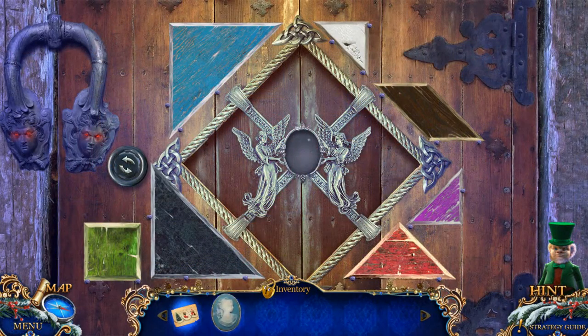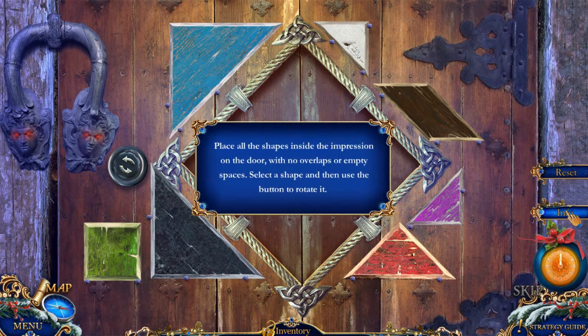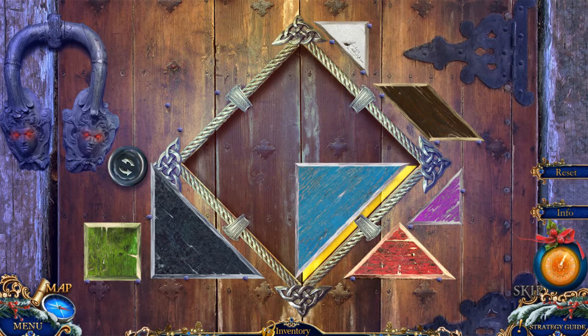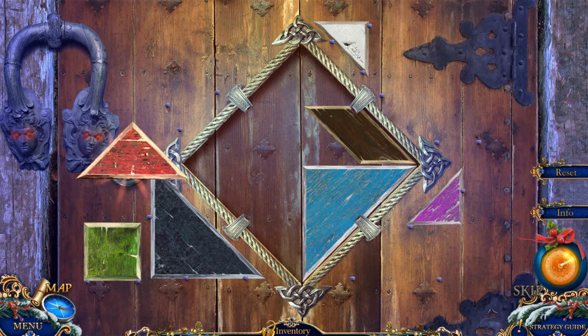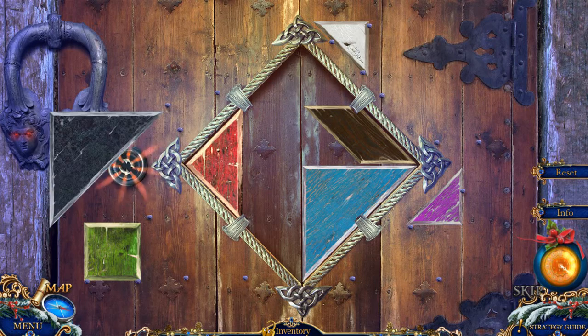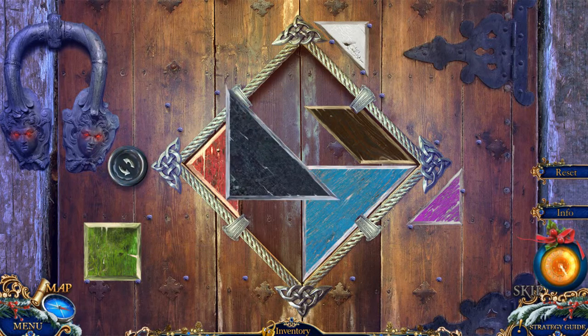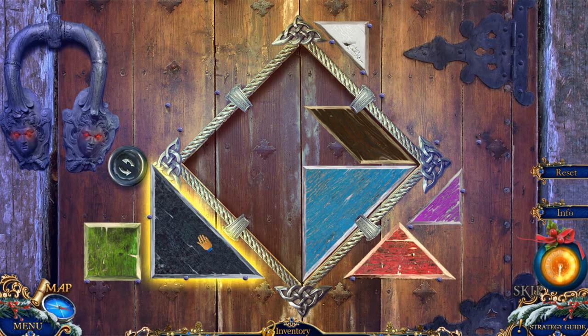We have our cameo, which is going to go on the door here. Let's find out what we have to do. I get it — we're going to have to place all these shapes inside. Anyone got a strategy for this type of puzzle? And this is going to allow us to rotate as necessary.